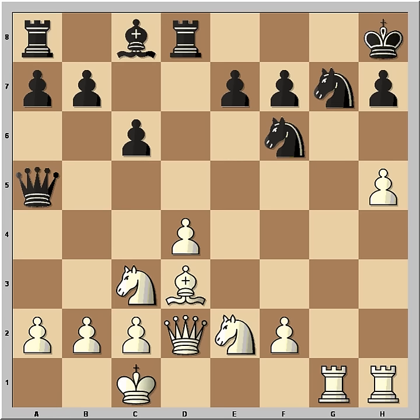How would you continue now in this position if you had the white pieces? If you saw this one — congratulations! This is what Fischer played. It's a very simple idea: queen takes on g7, checkmate.